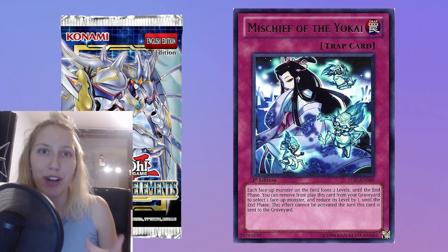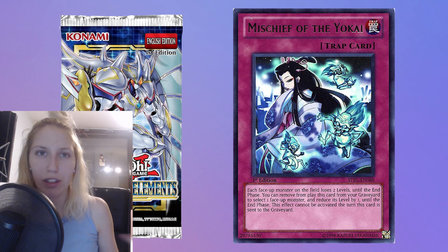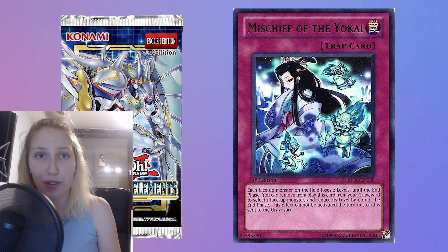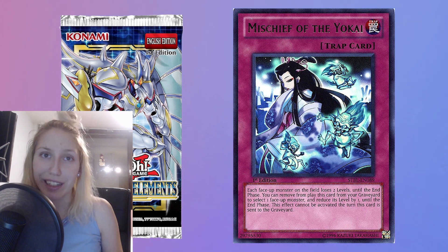This would not be a good choice to side against Spright. Also, you need to be legally able to activate the card, meaning there needs to be a monster on the field above level two that you're trying to reduce. If there are only level two or level one monsters which cannot be legally reduced by two, you cannot activate it — the activation would be illegal. So if there is a level three monster, the levels would go down to one for the level two and level one monsters. Make sure you don't illegally activate it.